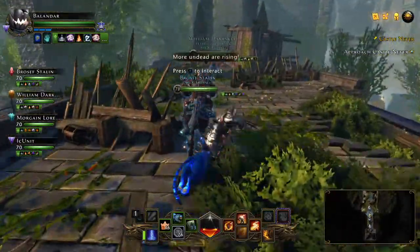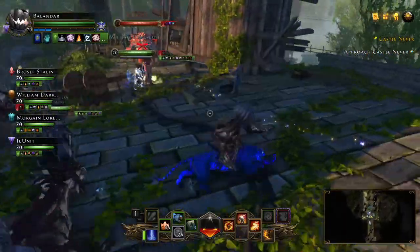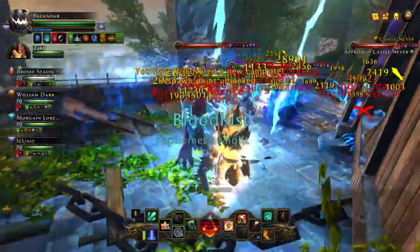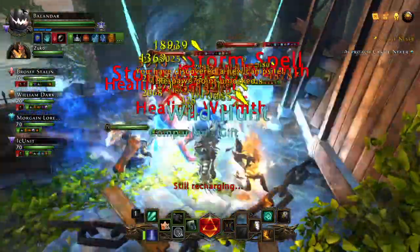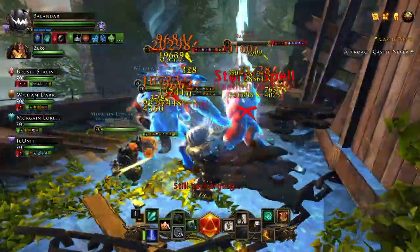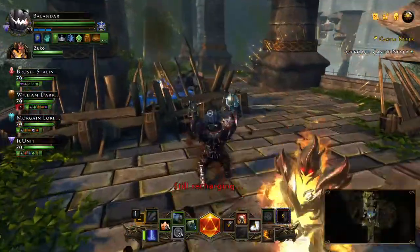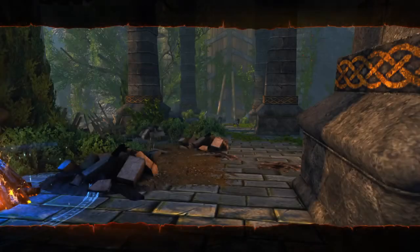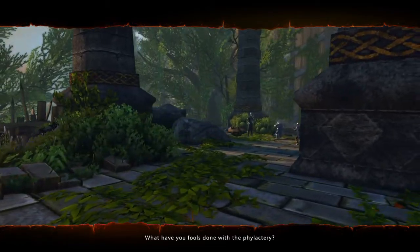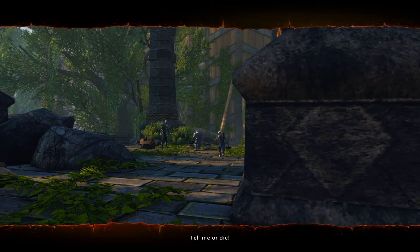You want to cross the bridge here and get to your first group of mobs. Your tank wants to aggro first — the initial aggro is very important to keep the enemies off the DPS. Then you want to go ahead and clear out this group here. It's not too challenging and gives you a good idea of how group makeup is depending on how fast you kill this first group.